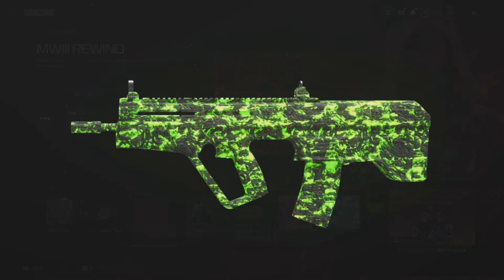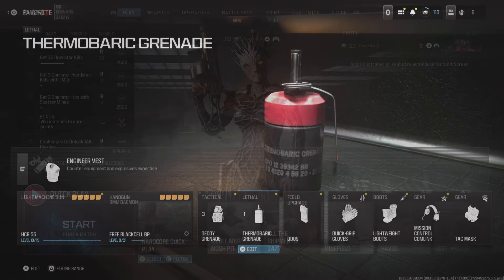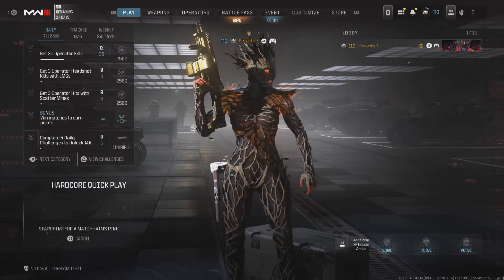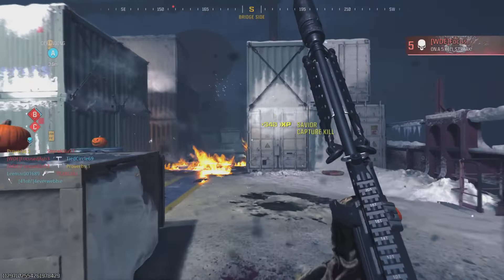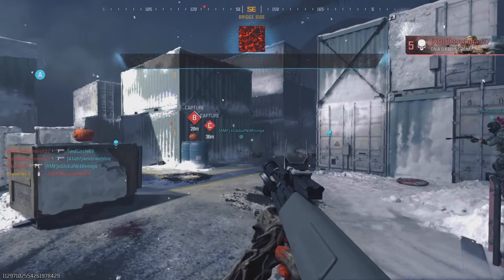There is a new animated camo you can get from the rewind event and it's usually super easy to unlock. Just equip a thermo grenade, then go into hardcore and select the shipment playlist and start the match. Every time you respawn, throw your grenade into the middle of the map and hope for a kill. You can also just get kills using the jack purifier underbarrel. Once the challenge is complete you'll be the proud owner of a new camo.